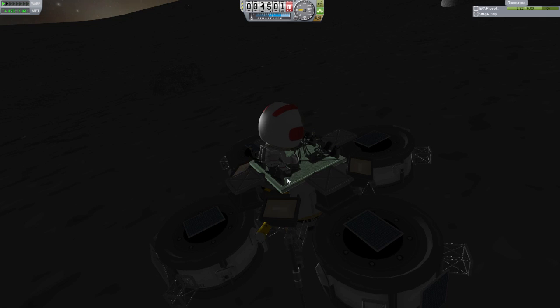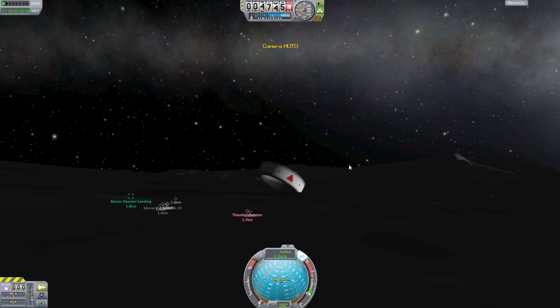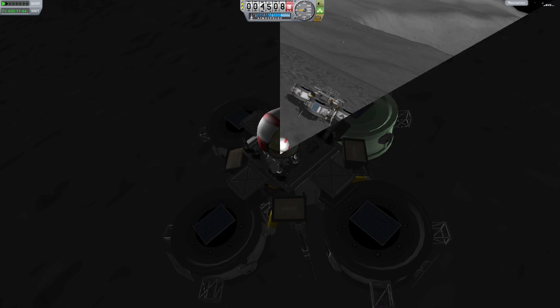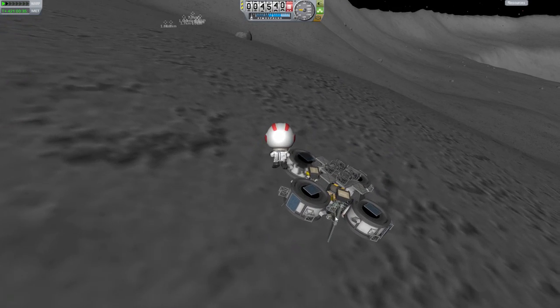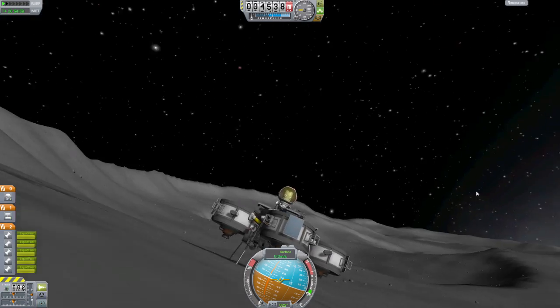Tom Hat, you kind of seem stuck. He's stuck — get in the chair, Tom Hat! You have to right-click it. Cannot board a seat while not standing still. He's stuck in the geometry of the chair — maybe I should do a quick load. Alright, let's try this again. Turn your jetpack on, Tom Hat. Let's get up in the air, and then I think maybe I just need to stand right next to the seat. I should be standing still. Board. There we go — he boarded. He's got his surface sample.